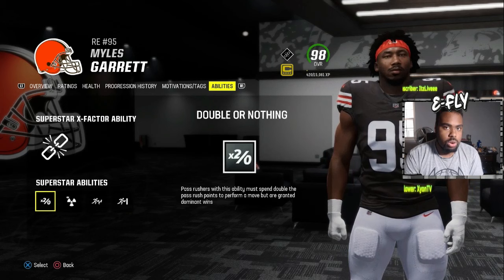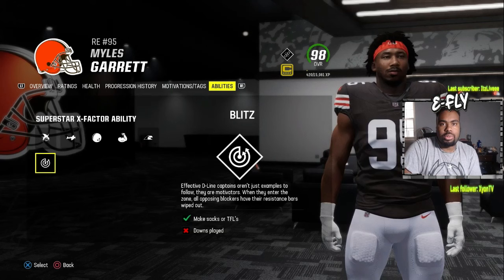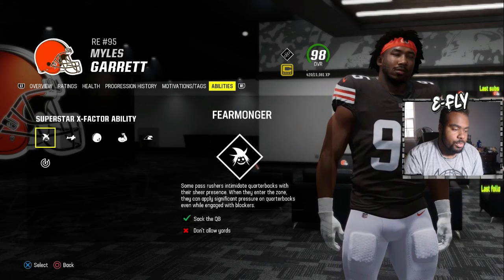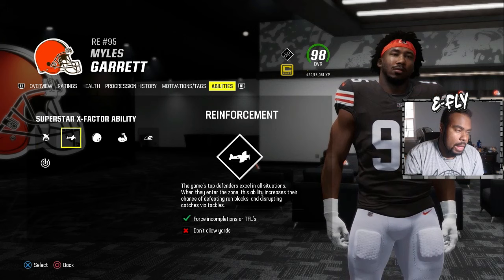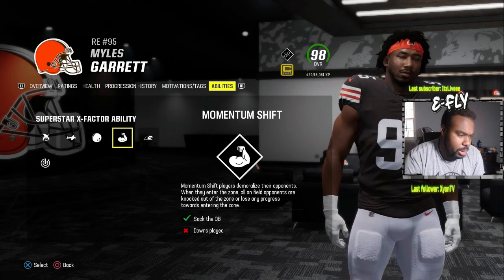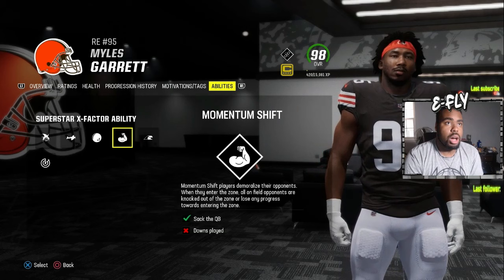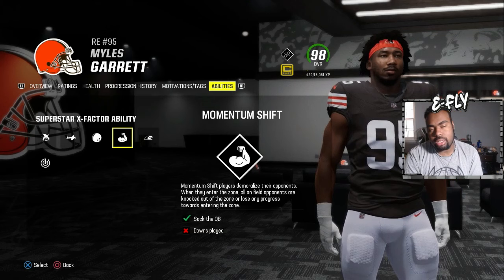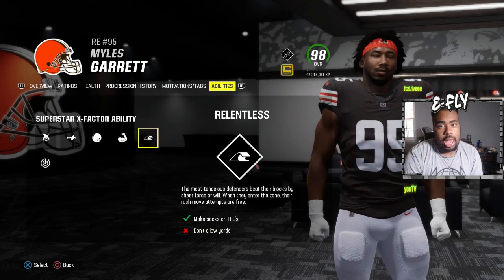This combination helps tremendously because nobody's going to run the ball against you, and when they pass, Edge Threat Elite and Double or Nothing go off at the same time. For the X-factor slot, it's preference: Blitz wipes resistance bars for easy pressure every time; Fear Monger makes the QB overthrow while they're engaging blockers; Momentum Shift wipes any zone progress on opponents when you sack the QB.